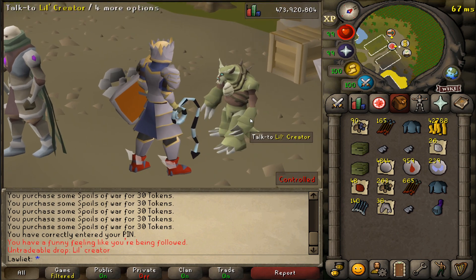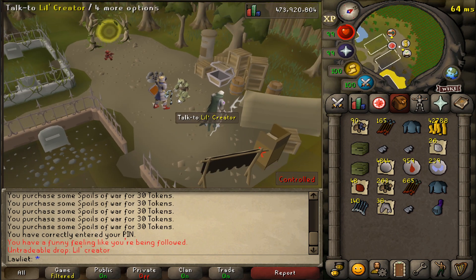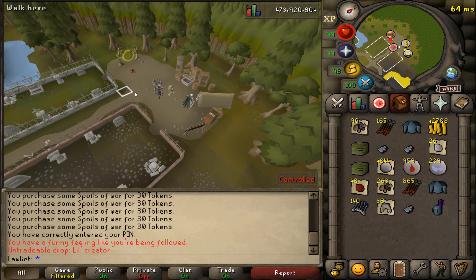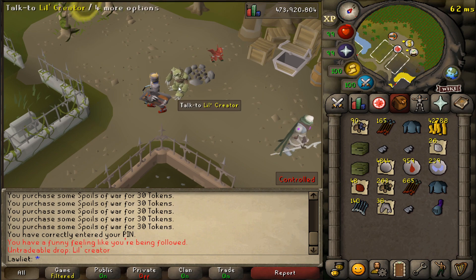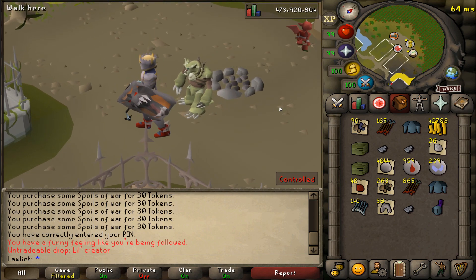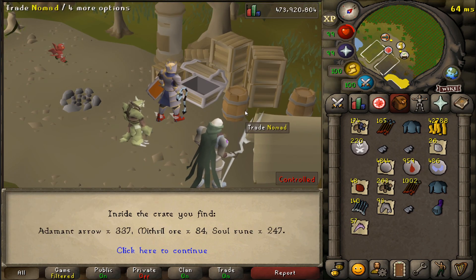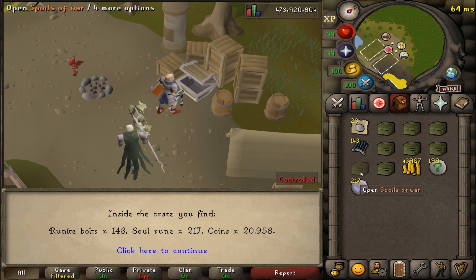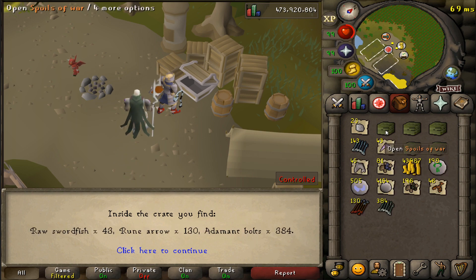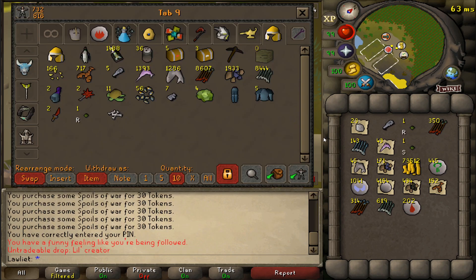Oh my god, this is so awesome — I absolutely love the look of this pet. It's also kind of funny, I think this is the first time I've gotten a pet not on the world, since I just logged in to open up the remaining crates, so no one was able to see the message pop up. But that's fine, I'm very very happy to have this pet. Let's go ahead and open up the other crates we have left. And there we go — those are all the crates.